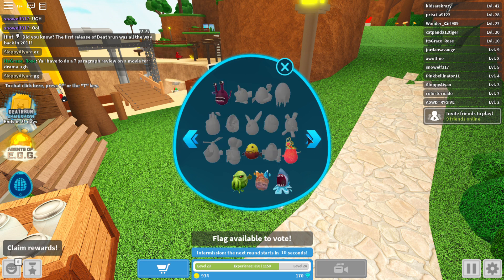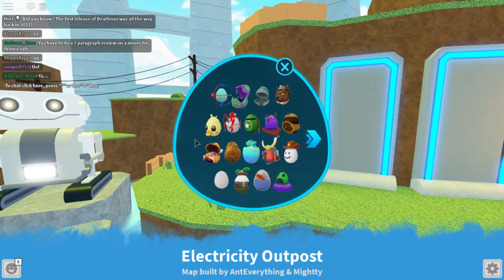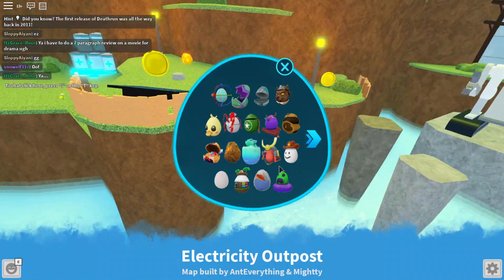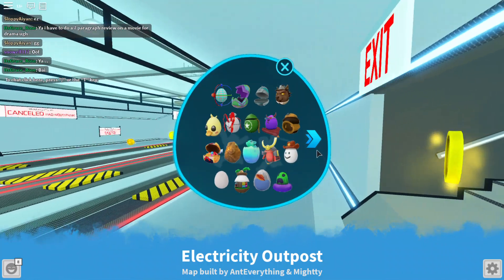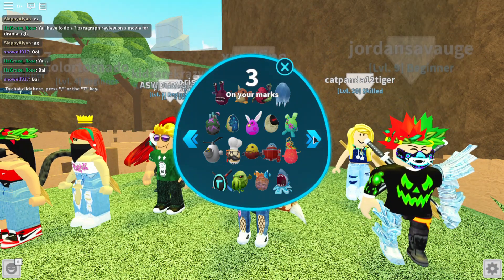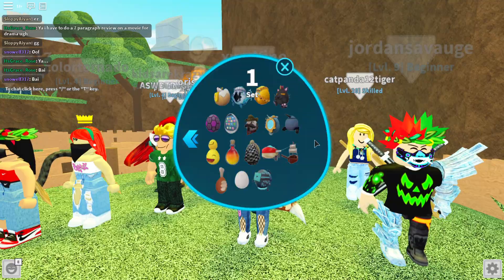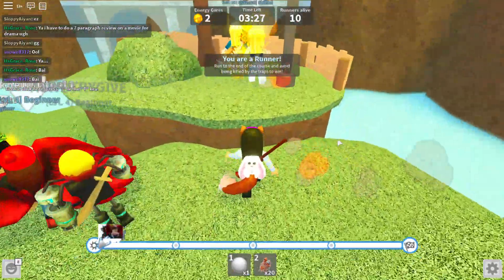Okay, so this is how you view all of the eggs. I know that one - something I know. This one's from Droplet, like the Droplet game. That's Royal High, that's Shark Bite. Teleporting to Electricity Outpost. There's Adopt Me, Ghost Hunting Simulator - that's so cool! Okay, so I saw the Death Run egg, but first we've got to do this.